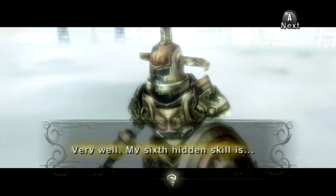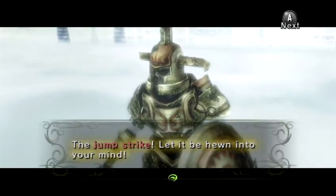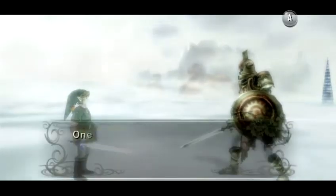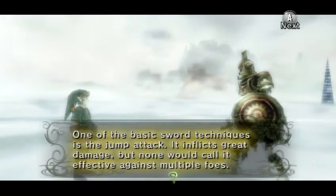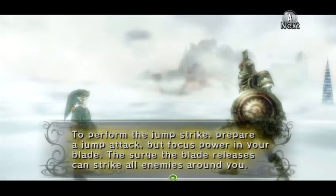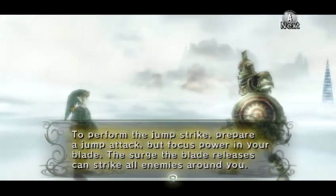Very well, my sixth hidden skill is... The Jump Strike. Let it be hewn into your mind. One of the basic sword techniques is the Jump Attack. It inflicts great damage, but none would call it effective against multiple foes. To perform the Jump Strike, prepare a Jump Attack, but focus power in your blade. The surge the blade releases can strike all enemies around you.